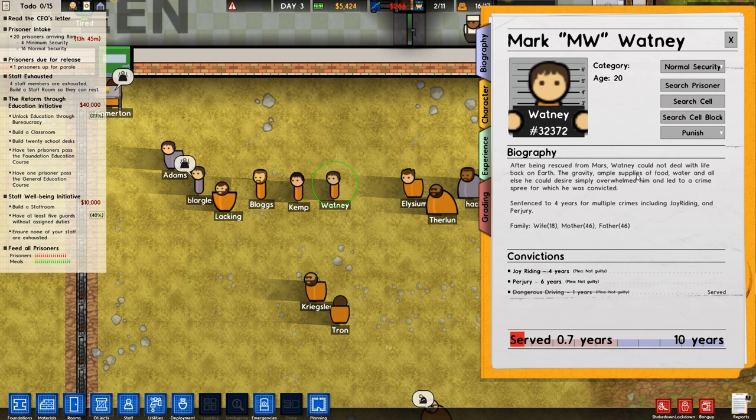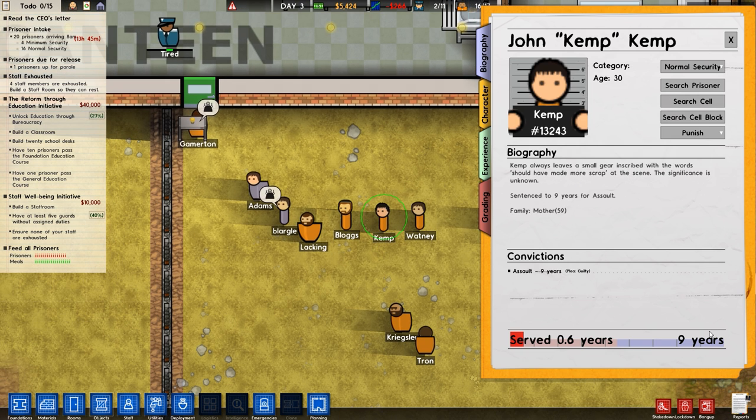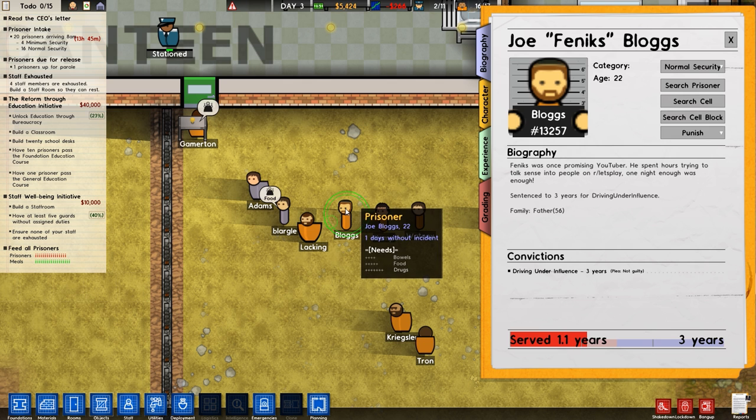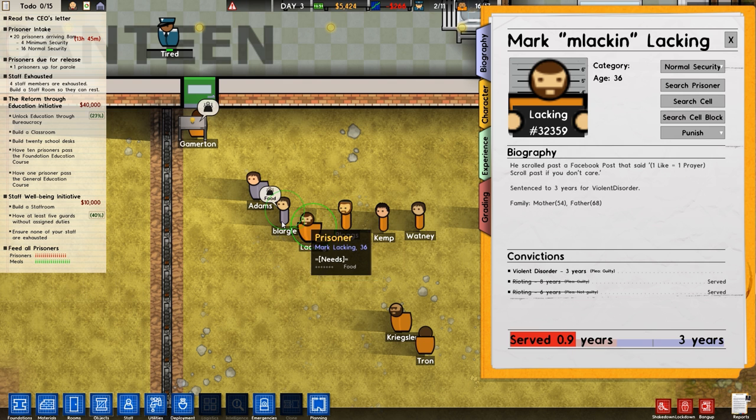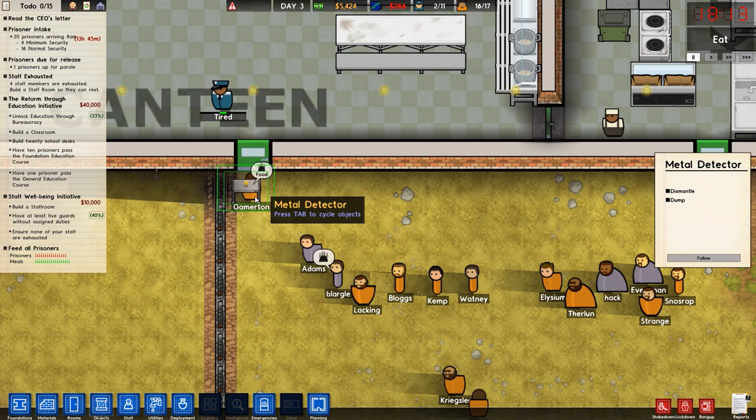Mark Watney, fresh from Mars - having a bad day. Joyriding and perjury and dangerous driving. That's pretty much an accurate representation of Mark Watney's life on Mars, if you've seen The Martian or read the book. Kemp - happily sitting here, worrying about his assault. Nine years to go, poor guy. Phoenix - lacking. Blago and Adam. And finally, Zerulgin - no problem there. They're all waiting. In you go, go get some dinner.